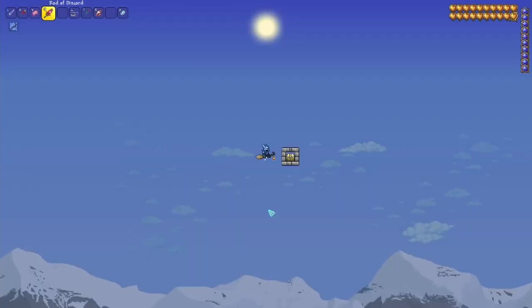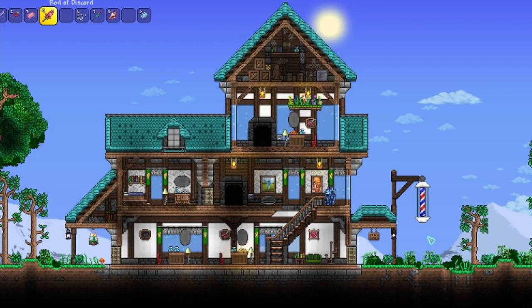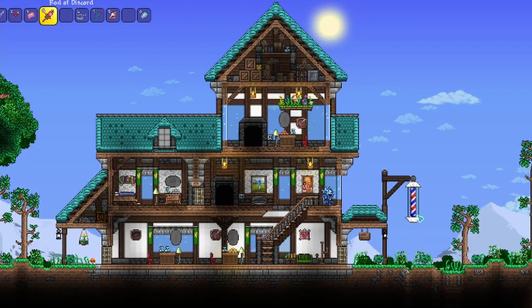Here we are at our barbershop build and I am a fan! The first thing that stands out is the barber shop emblem — the barber pole. We used marble painted white, a glass wall in the background, and attached candy cane between, alternating the paint between blue and red. It looks pretty good. It's a bit bigger than maybe necessary, but I really like the way it looks.